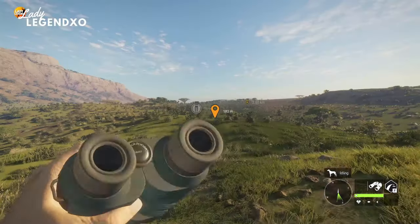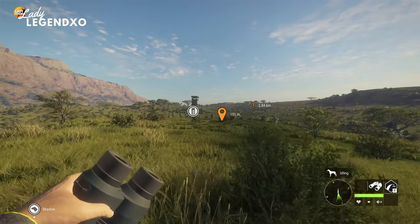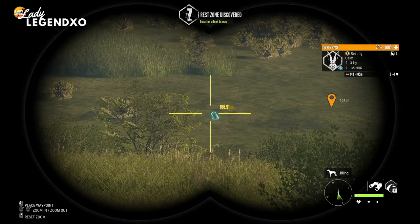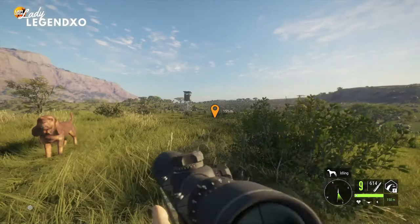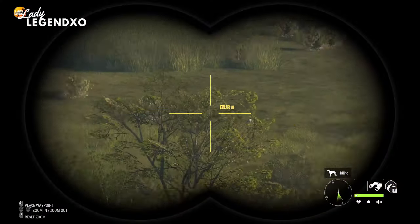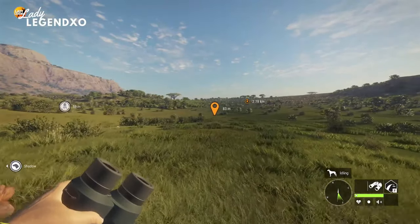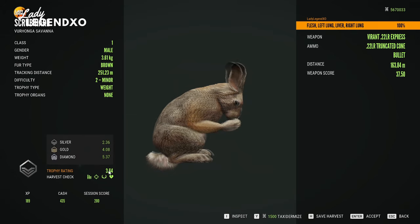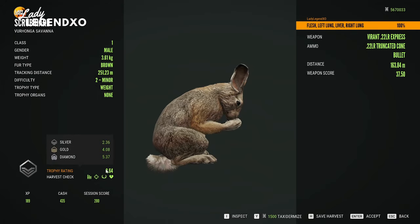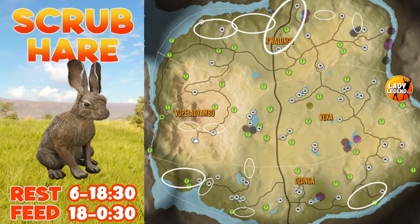Diamonds for scrub hare are believed to be female. Their feed times range from 1800 all the way to 6, with several different feed zone times within that timeframe, and they rest from 6 all the way to 1800. There is only one rare variation for scrub hare: light gray, which is very rare, and there is also gray, which is uncommon. For any class 1 species you do not need a vital in order to get full score. These are the best spots to find scrub hare, but you can find them anywhere on the map.